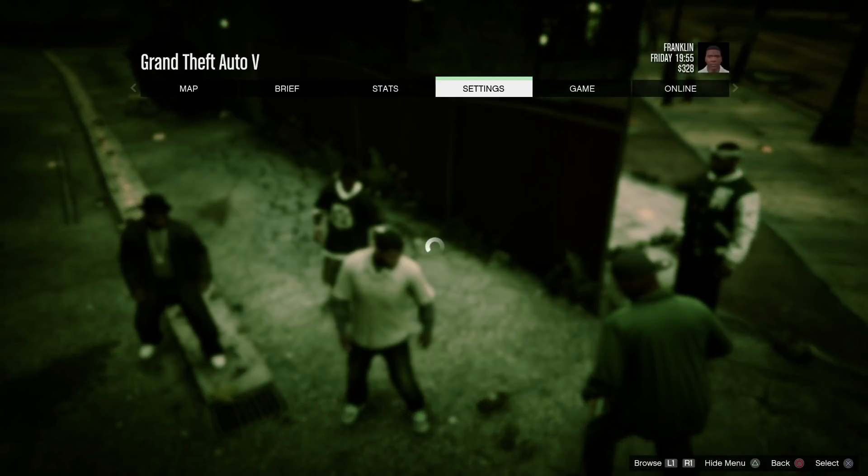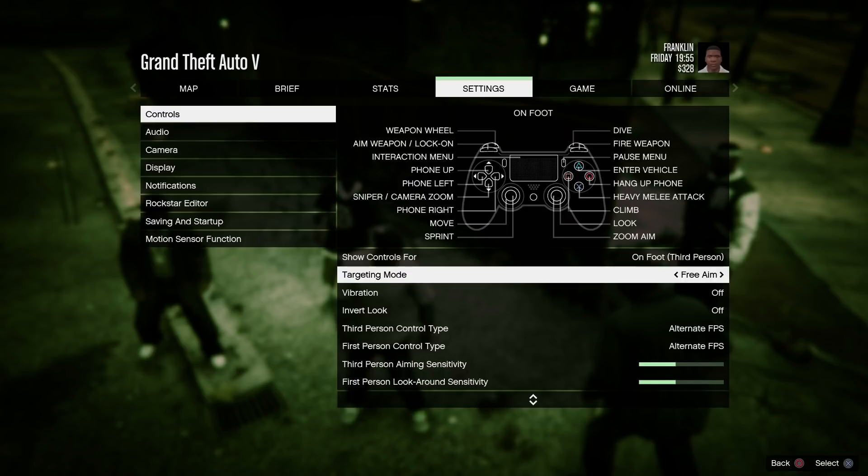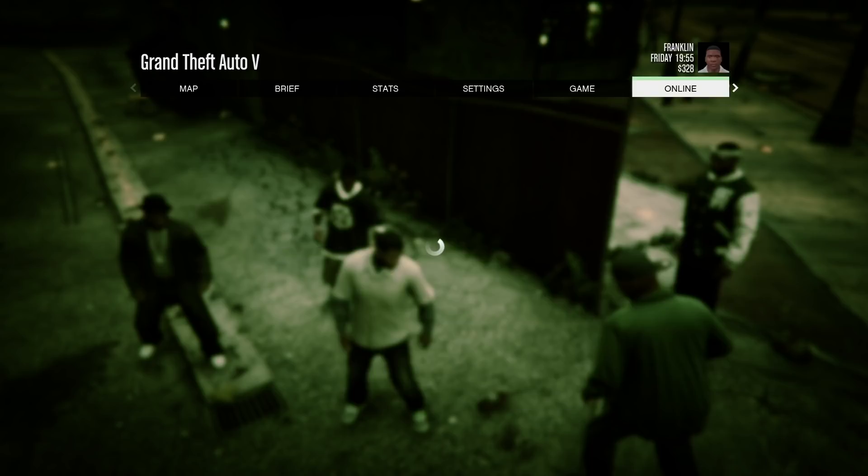After that guys, go ahead and make your way to story mode, go to settings, go to controls, and change your target mode to free aim. Change your target mode to free aim and just start up an invite only session.